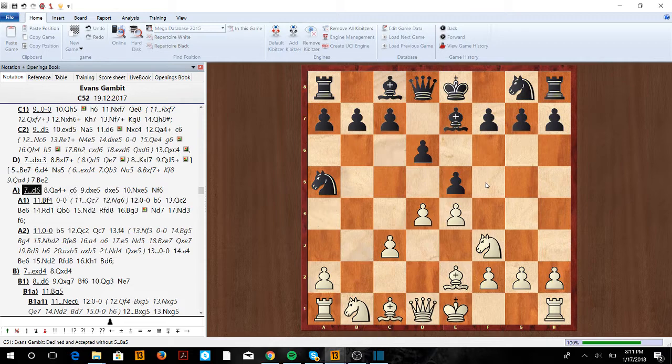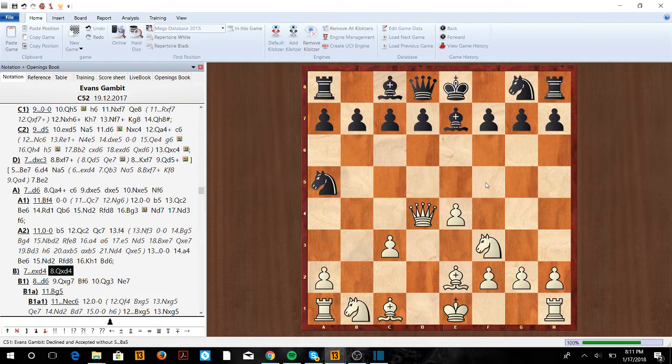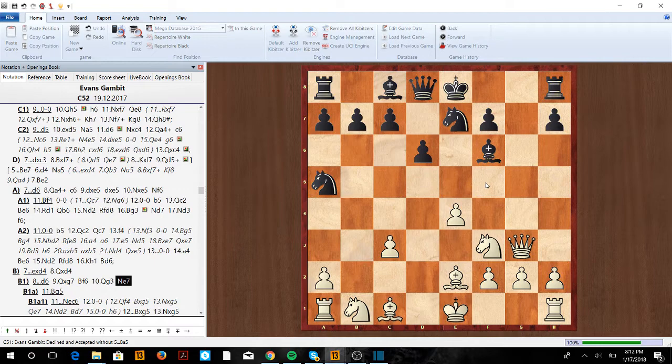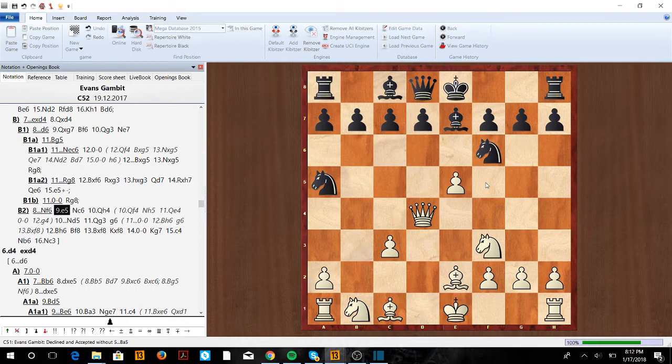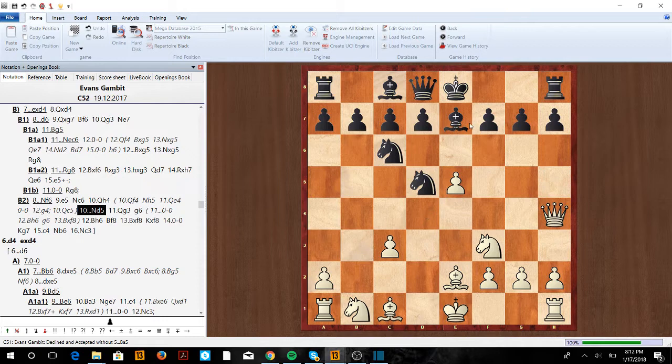That's what we do if they play the knight a5 line with d6. Most of the time you're going to see take on d4, and now we play queen takes d4. The key here is we don't want to let black castle — we're attacking the g7 pawn. If d6, we could just take on g7 with queen g3 and have a very nice position. They'll probably defend with knight f6. Now e5, knight c6 attacking the queen — we can't take the knight because knight takes queen. So we go queen h4.